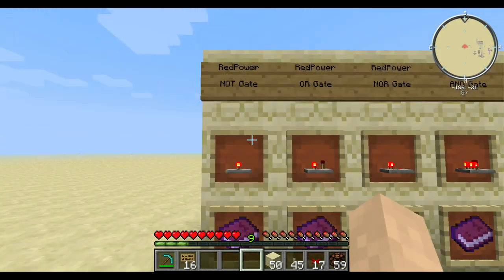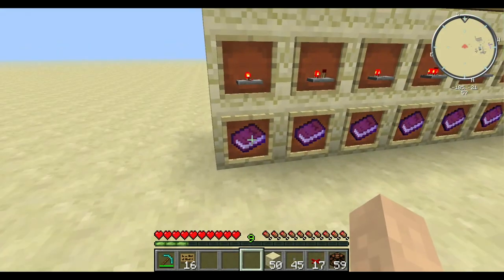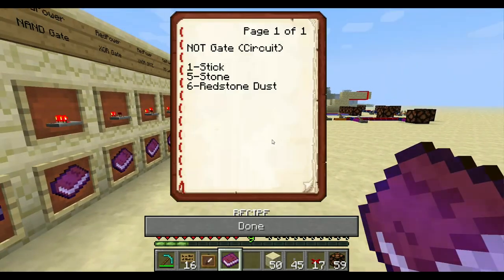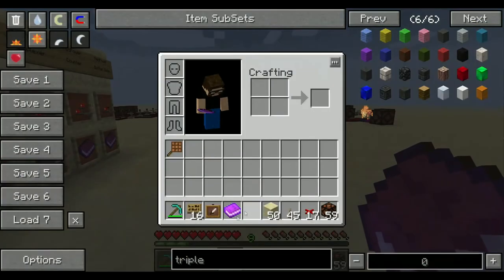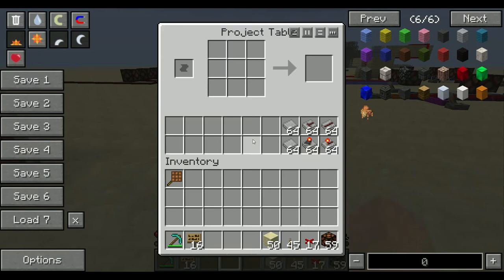The first one is a NOT gate. Most of these recipes are almost exactly the same, so I'm going to rush through them pretty quickly. One stick, five stone, six redstone dust. They're all mainly made up of these components that I have here, practically.